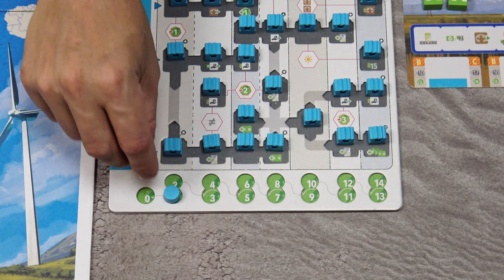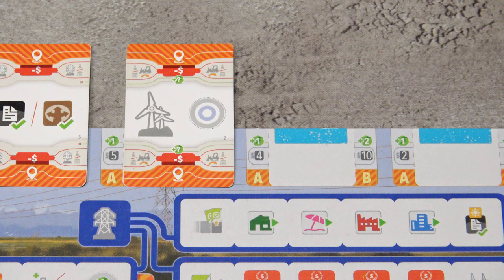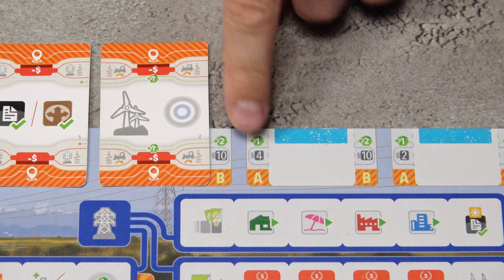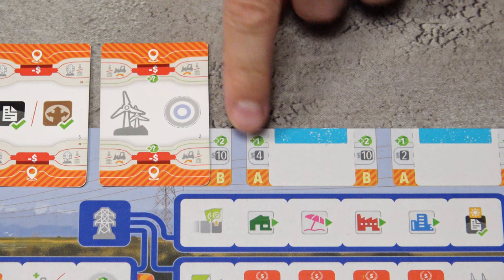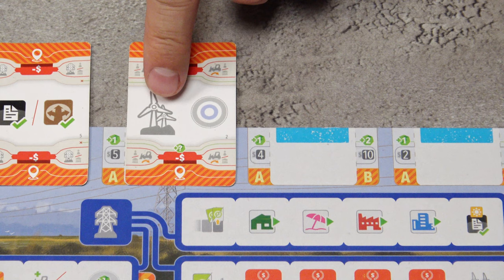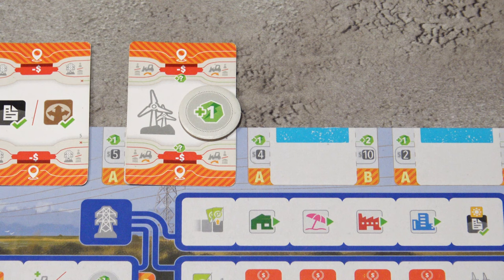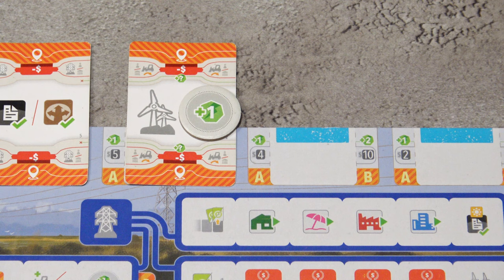Building in zone B would increase your energy by two, but costs $10. As a side effect, if you have a bonus token space available, you can take one of your available bonus tokens, place it on the card, and immediately take the bonus. For example, a starting token gives you either plus one energy or plus three dollars.